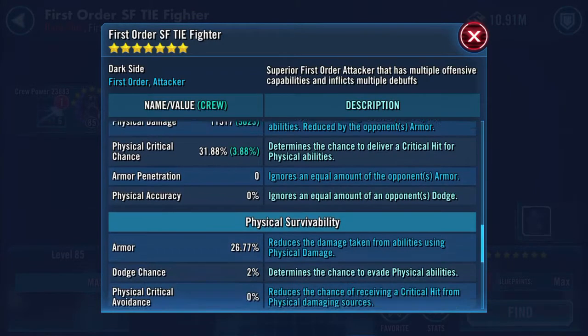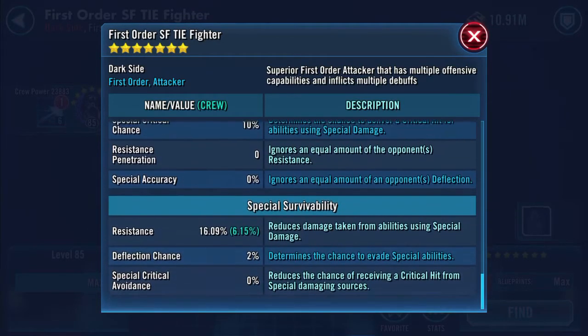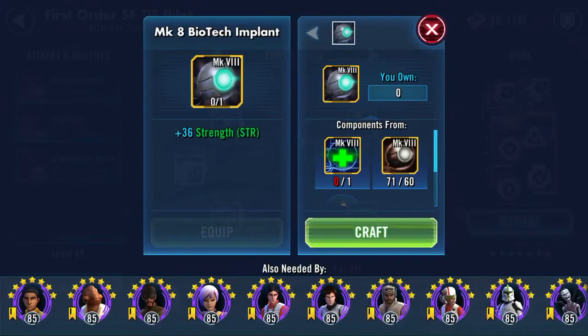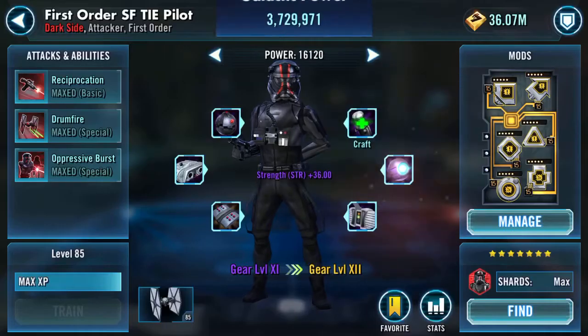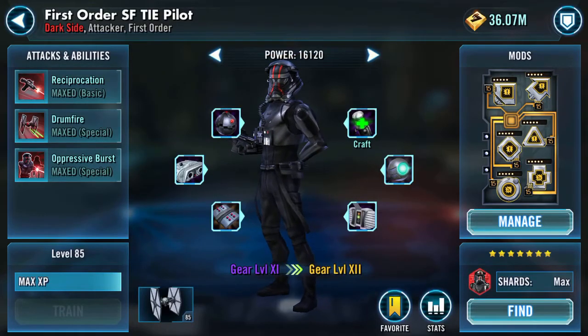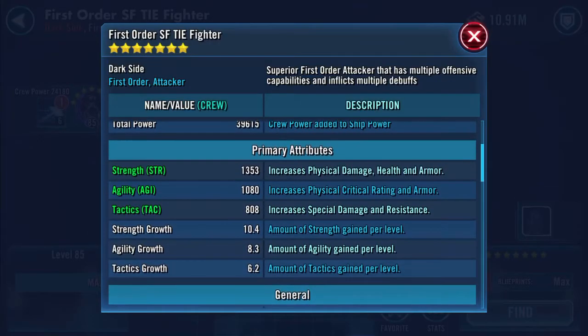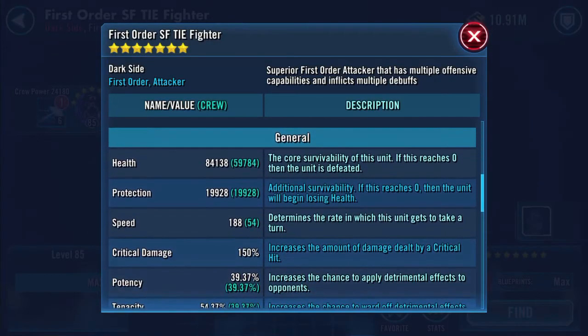11,517 physical damage, 16.09% resistance. I've got two more bits to do. I'll go and have a look at the ship again — sorry about that, I normally check between each piece. Gained another speed point! 84,138 health, 19,928 protection, 188 speed.